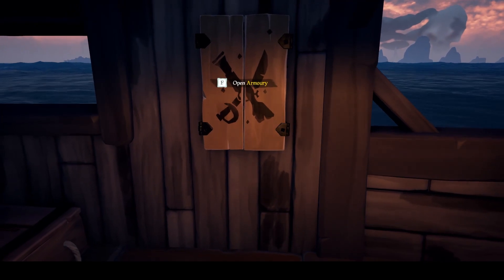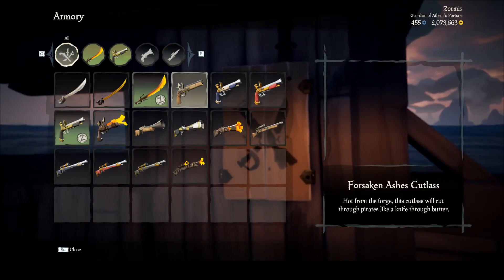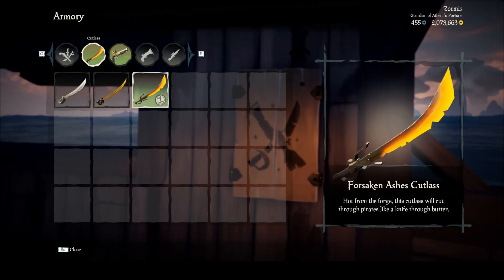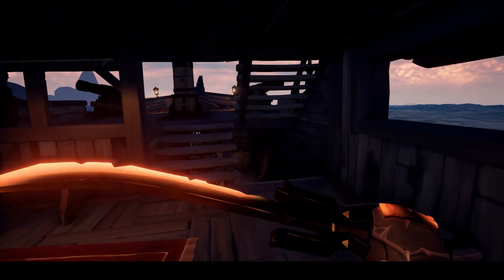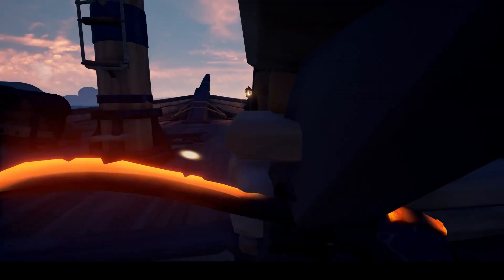Your ship also comes equipped with an armory that allows you to swap weapons anytime. There are four different types of weapons and you can equip two of any four. Your main weapon is your cutlass. It can not only be used offensively but also defensively to block sword attacks. If you hold down left-click, you can charge and do a special attack.